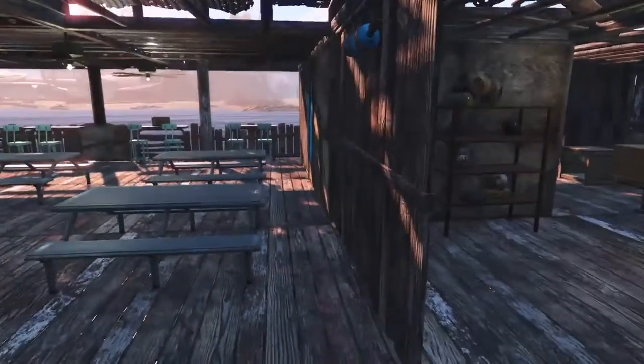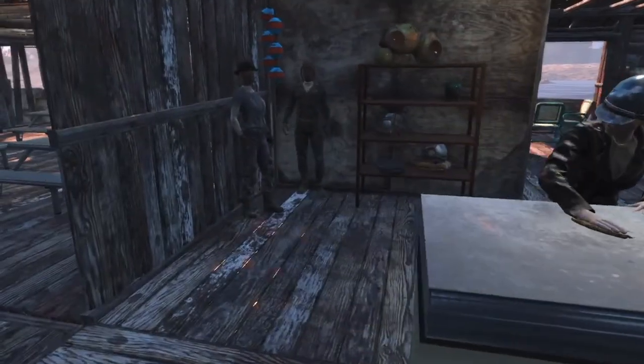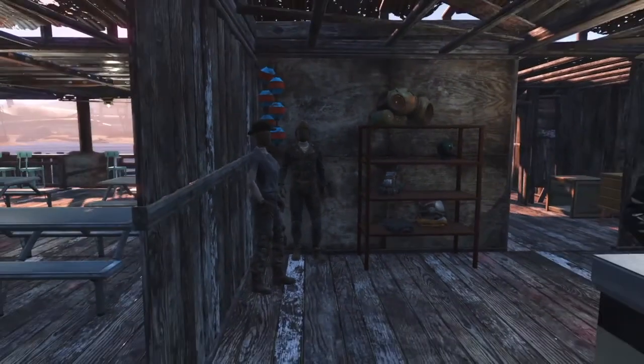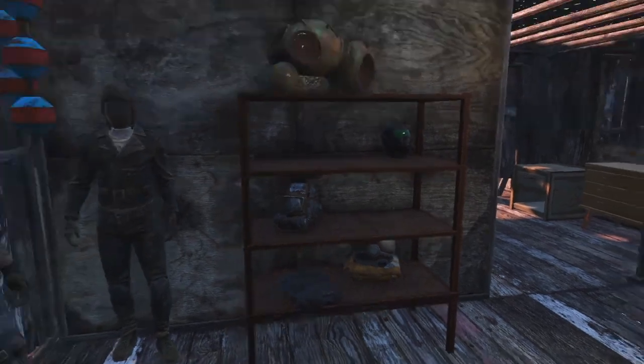Here is the clothing vendor space. I put items in the shelves and put up armor stands so that it looks like they're actually selling clothing. There's also some diving equipment and things like that right there.